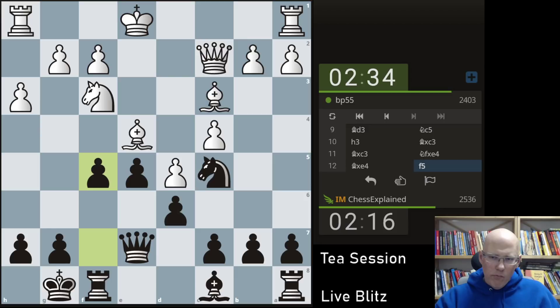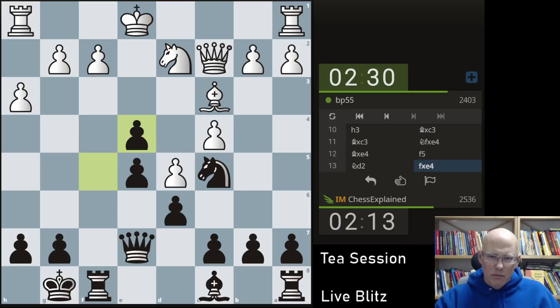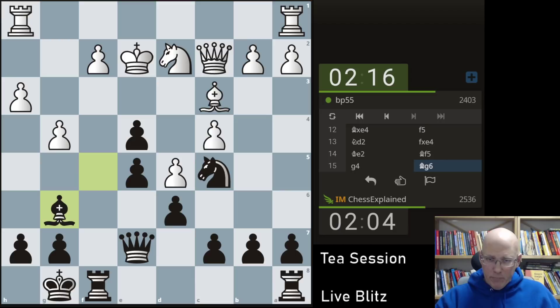Here I can just take — prepare Bf5. If he castles, I go Bf5 — is what I'm trying to say. This looks hard to believe really. Bf5, threatening e3. Looks very scary. Maybe that wasn't even the best move.